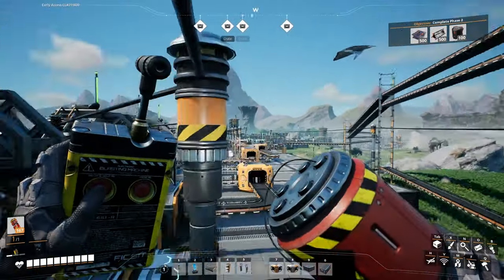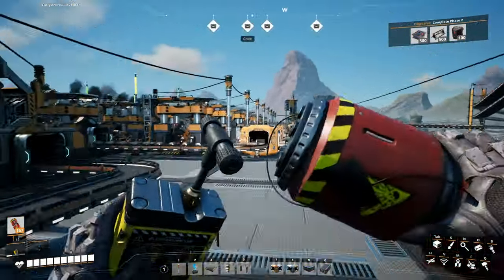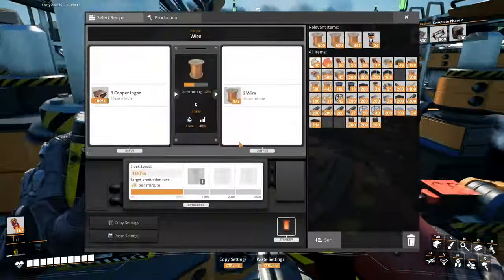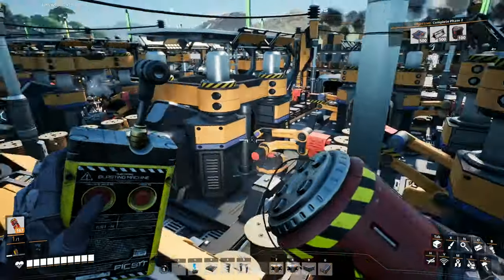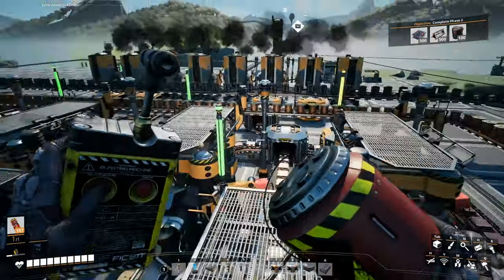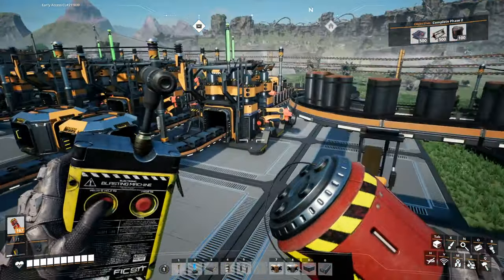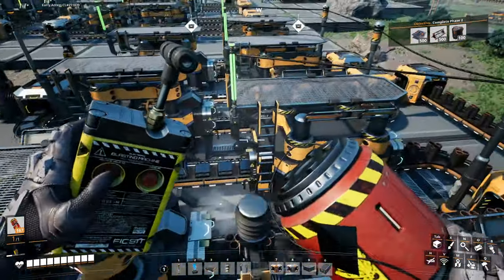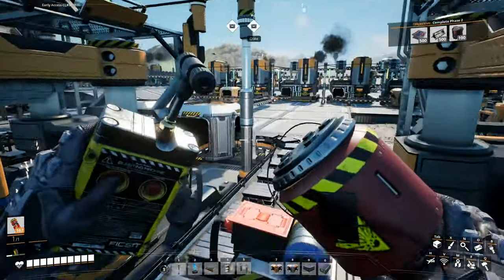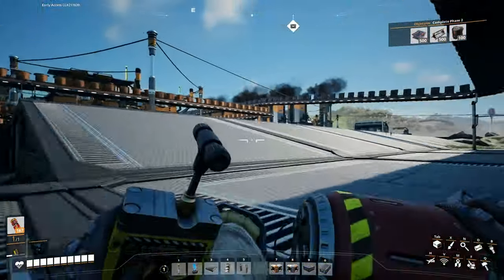So we have 40 per minute, and steel pipes is like 15 per minute. 240 per minute we need for wires — 30, 60, 90, 120, 240. It's perfect. And then steel pipes is 15 per minute. Let's see how much this produces — 20, 40, 60, 80, 160. Then 15, 30, 45, 90. So this is overproducing steel pipes, so we can put the excess somewhere else.